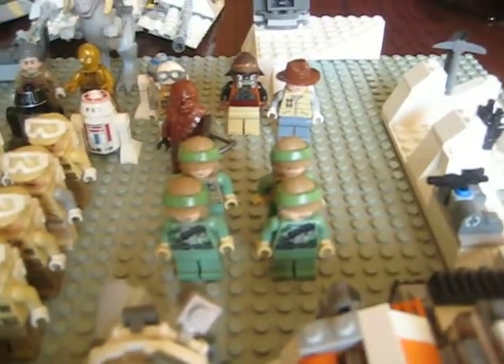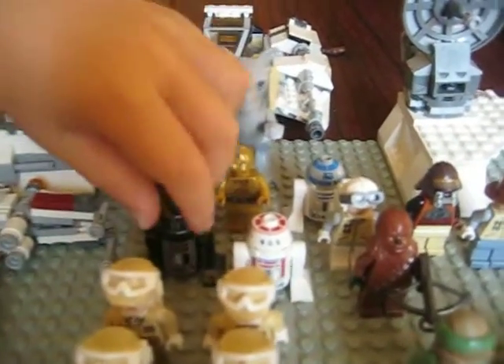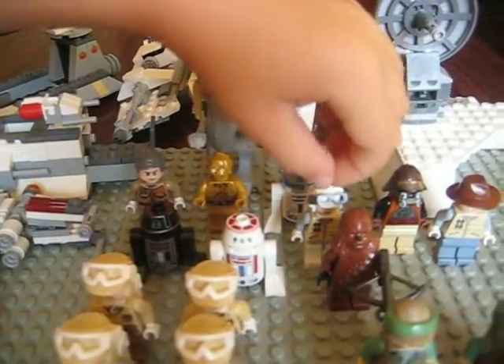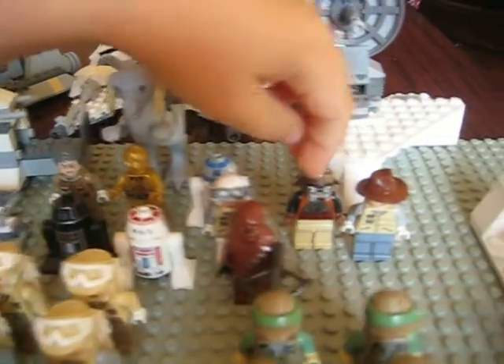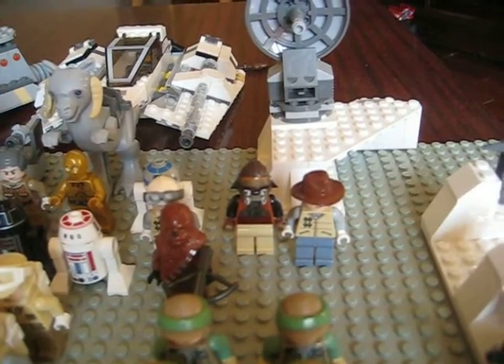There's two regular Endor Troopers, two Commander Endor Troopers. There's a Hoth Rebel Trooper officer. There's two units, C-3PO and R2-D2. One old regular Rebel, Hoth Rebel Trooper. There's Chewbacca. And Lando Calrissian from the Desert Skiff.